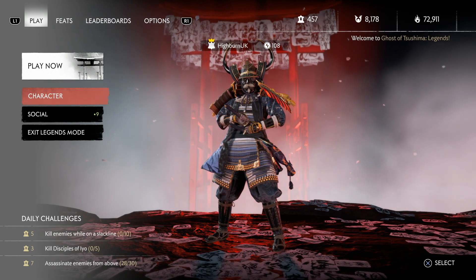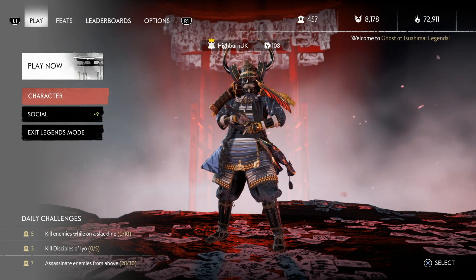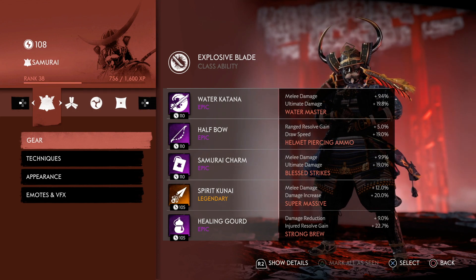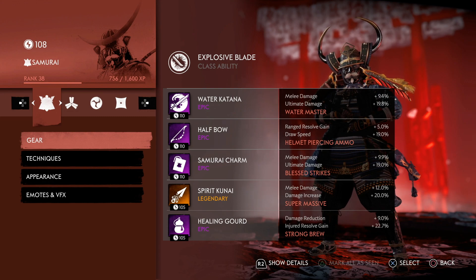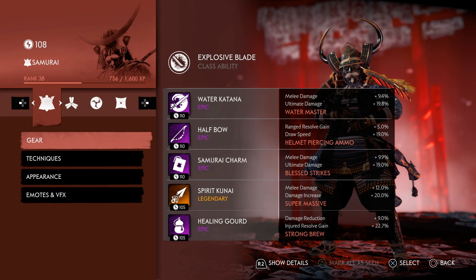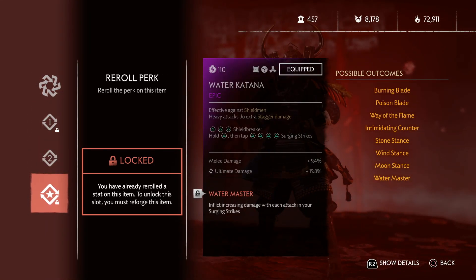Let's take a look at this explosive samurai build. We've got the water katana, melee damage, ultimate damage, and water master. Across the board there's a lot of melee damage going on — this is because I want to be putting out as much damage as possible. The samurai gets into combat quite a lot, so this is really helpful.